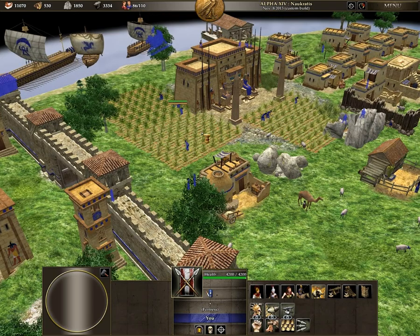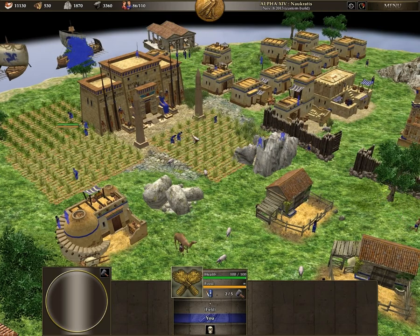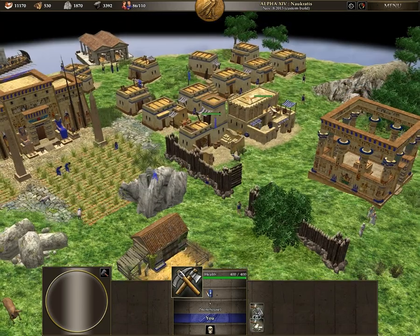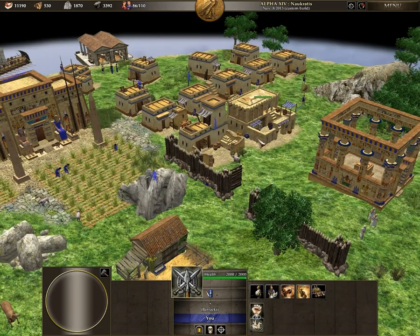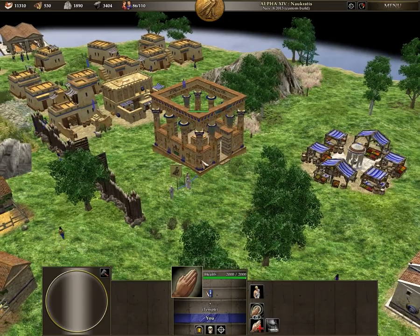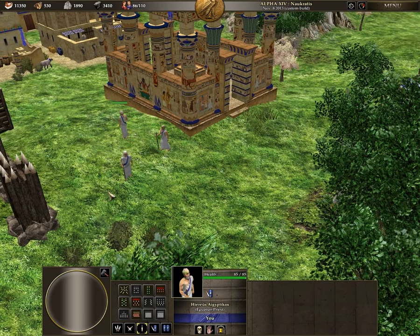I also noticed that in this version of the game the farms have a new three-dimensional model, which adds a bit of eye candy to the game. This faction has a new model for the farms. We also have the storehouse — I think that model is used for another faction. The houses are certainly new, I've never seen them before. Here we have a temple where we can produce Egyptian priests, as you can see I have three of them here.